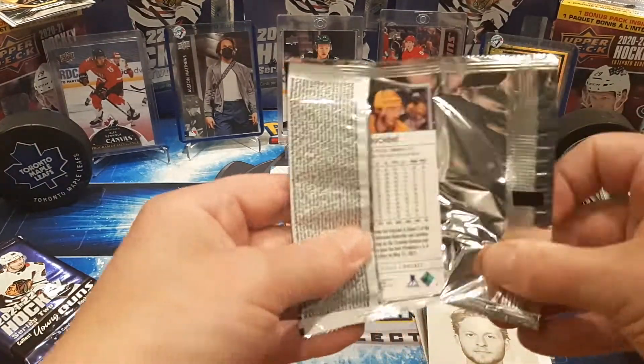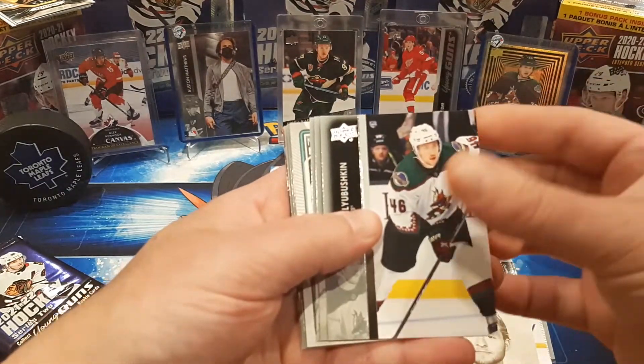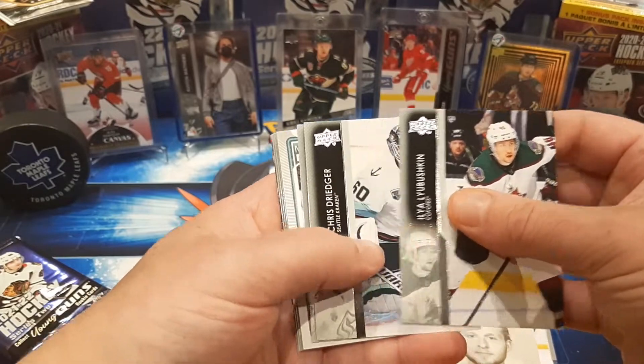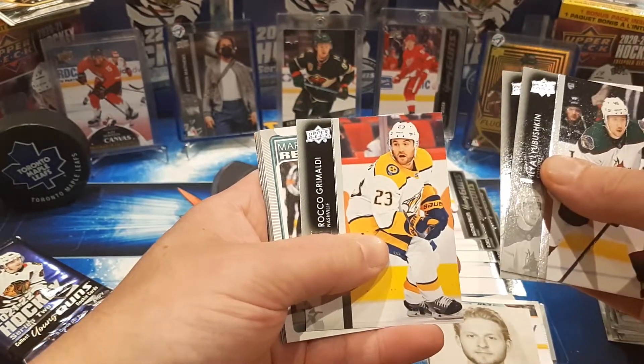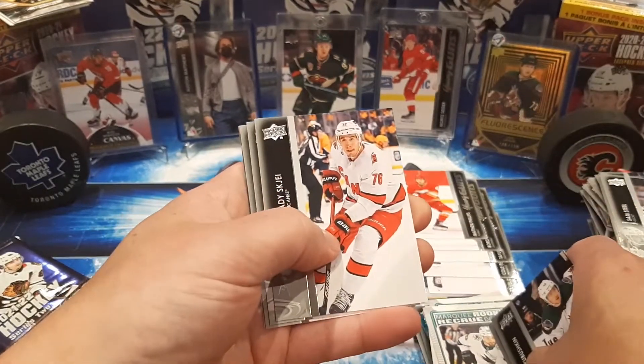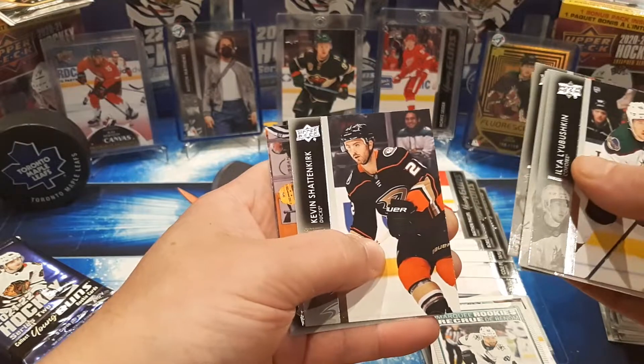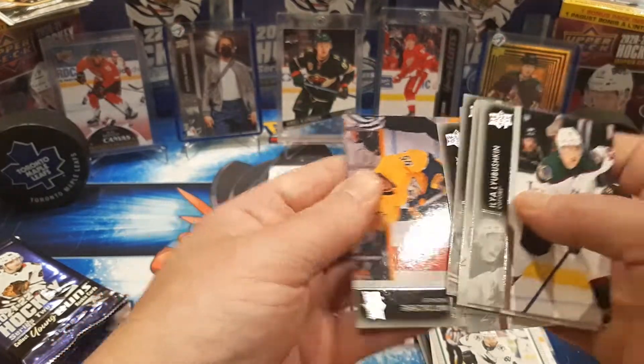Let's go. We've got one more regular Young Gun. I don't know how many canvases I've pulled. Lubushkin, Dreezer, Grimaldi, Jeffrey Vail, Marky, Drysdale. Shattenkirk and Matt Duchesne.